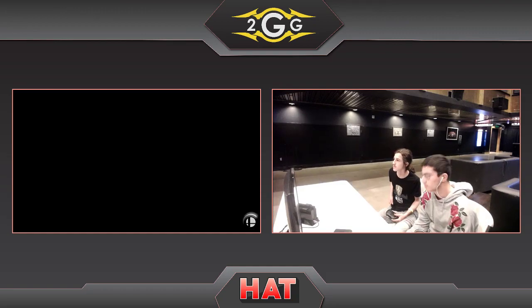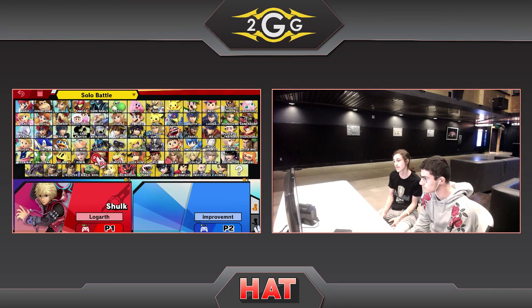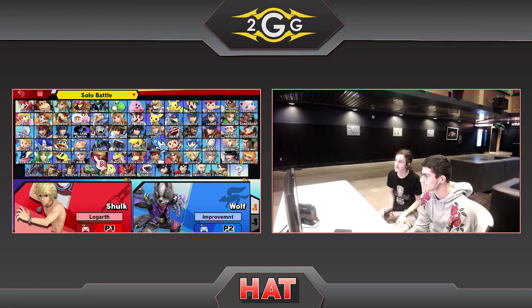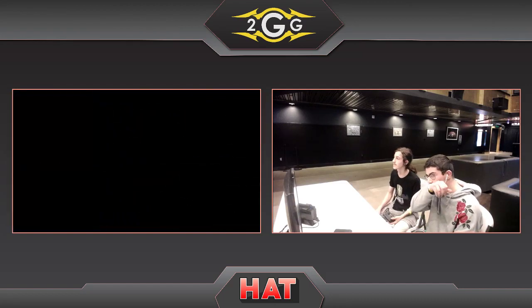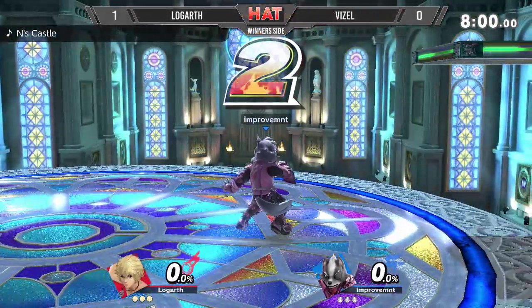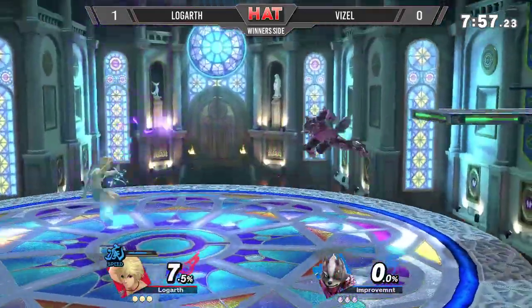We're seeing Vizel counterpicking to Kalos now. I can see why this would be good, because he does have a lot more lateral space to work with, which will allow his lasers to be more effective. I don't think I really saw many lasers in game one, but that would be a great strategy against Shulk, and also just having more room to maneuver around the Monado and get those approaches and confirms to rack up damage.